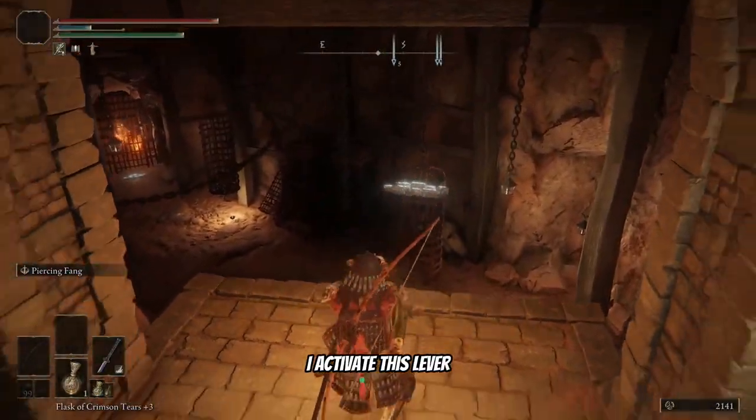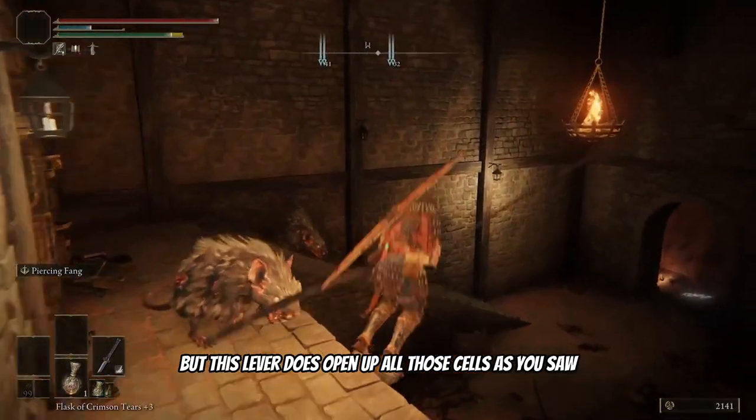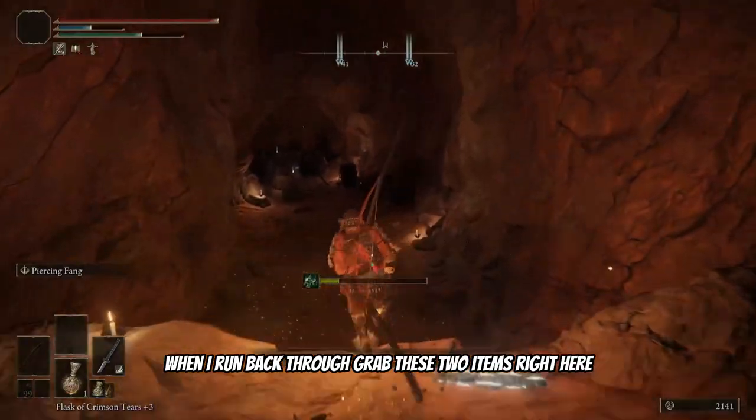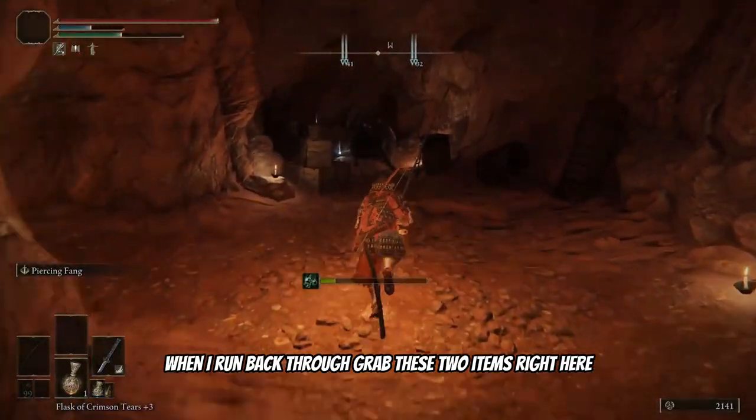Activate this lever. What this lever does is open up all those cells that were locked, as you saw. Run back through and grab these two items right here.